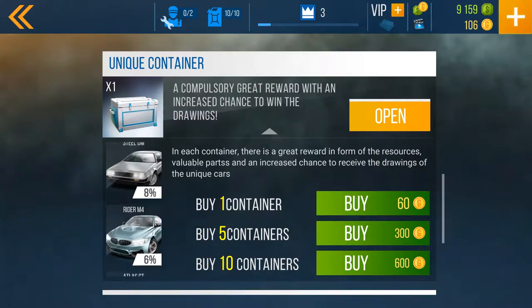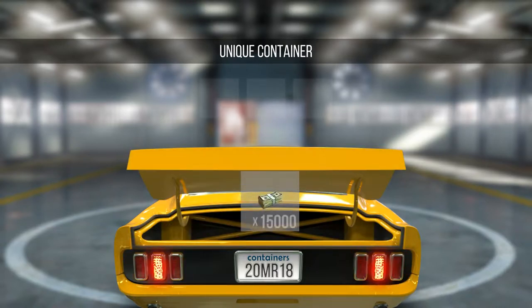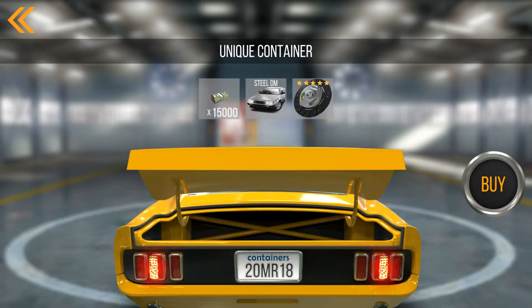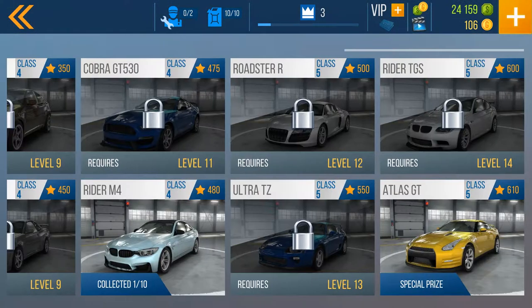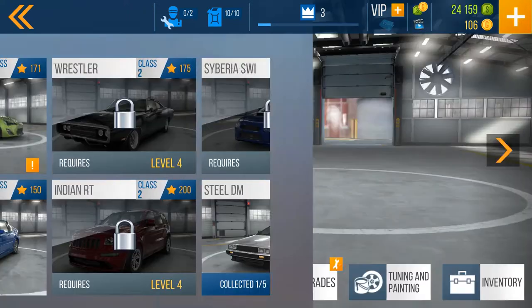It costs 60 gold. Should we go ahead and try it out guys? Let's buy one and open it — see what we get. Okay, we got 15,000 cash, the Steel DM, and a five-star drivetrain part. So we have 15,000 cash — let's see if that's enough money to do some more upgrades on the Kyoto.